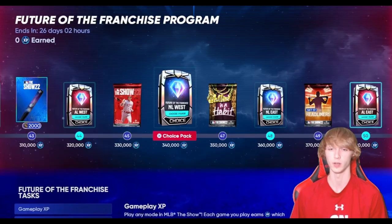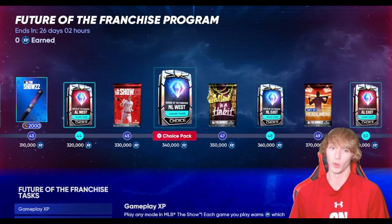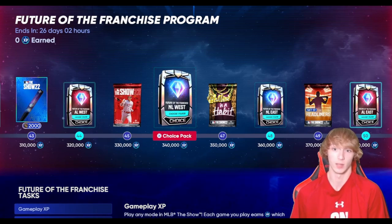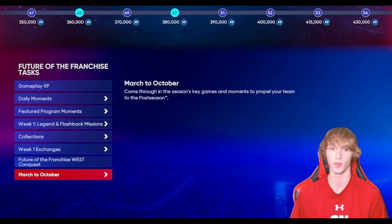Eventually you guys will get another one at 340,000 XP, which I like — the Michael Tolega card. He's got a sell-now order for 101,000 stubs, so that's a way to make some diamonds, a way to get some free stubs right there from this program. Those are a couple of ones that I would try to grind for and sell.